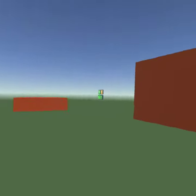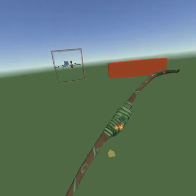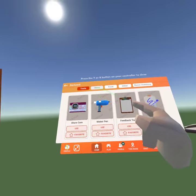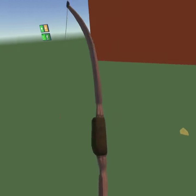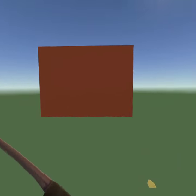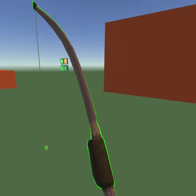I will be showing you how to do the infinite arrow glitch with the bow. Let me turn off the skin so it's easier to show you. First, you just grab the bow — I prefer my left hand — and then what you want to do is hold the trigger button and then press Y. You hold the trigger button on your left hand, then Y on your left hand.